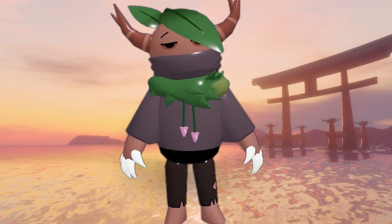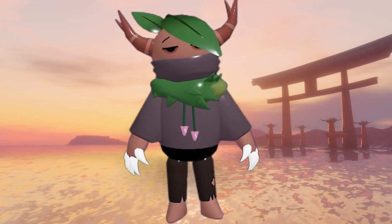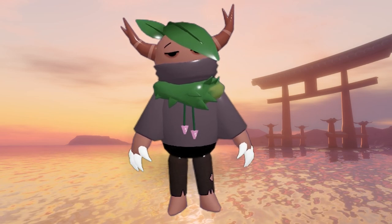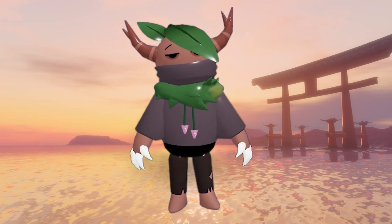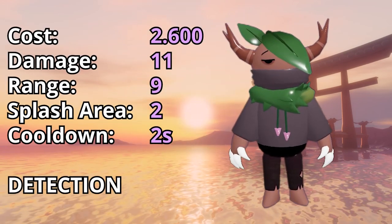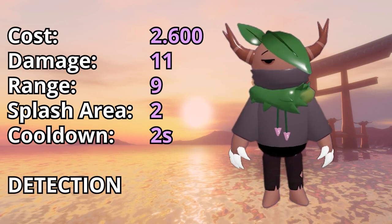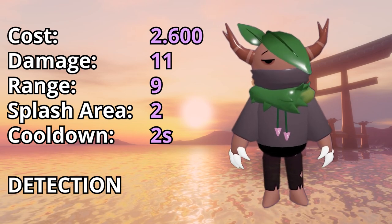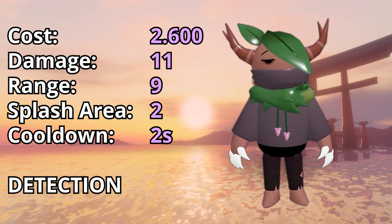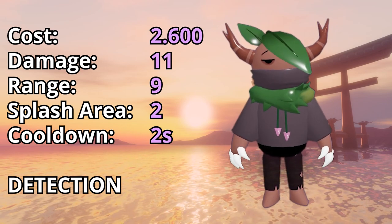Coming up at level 3, you actually start to see its arms — and wow, those claws! I really don't want to be at the end of them. He's matured quite a bit and is kind of coming into that emo phase. To place down this level will cost you 2600 mana. Damage only scales up to 11, range scales to 9, and its splash area doubles to 2. He also gets a cooldown of 2 seconds, and of course still keeps detection.